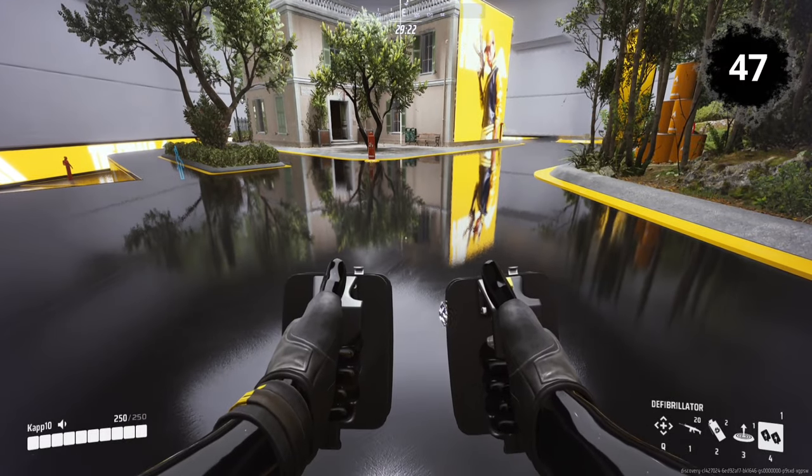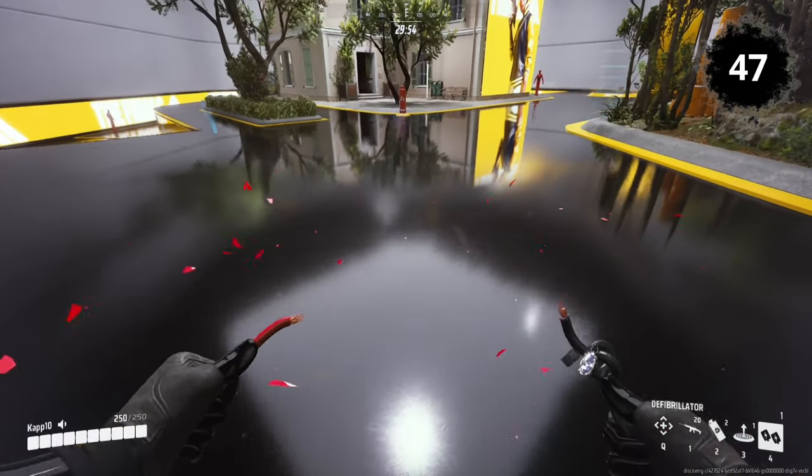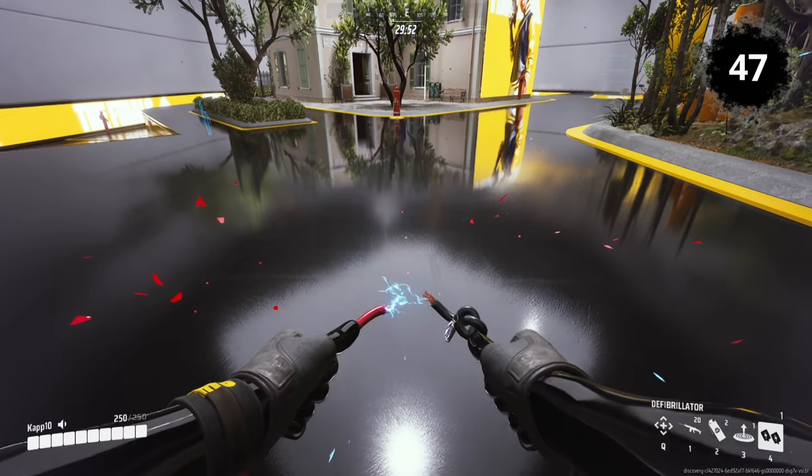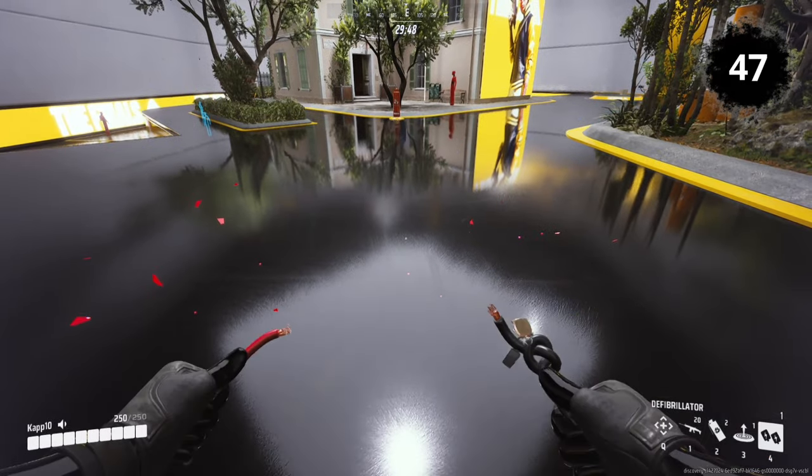Defibrillator: Both defibrillator skins have a distinct action to signify that the charge is ready. With the basic skin, a ping is heard. With the electric wire skin, a spark appears at the end of the cables.